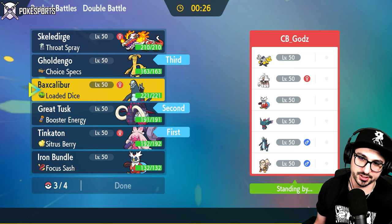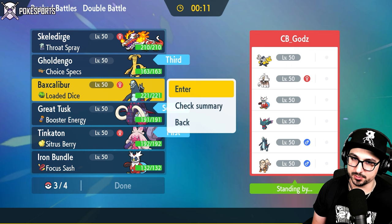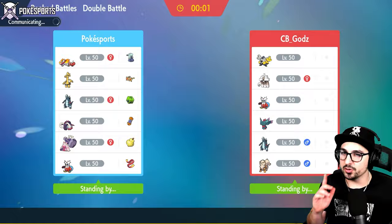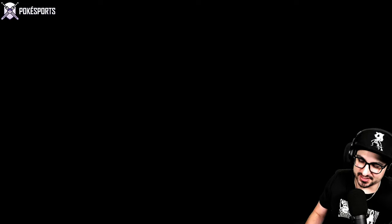Do we need a Skeledirge here? Because Skeledirge would do pretty decently into this team. It's between Iron Bundle and Baxcalibur - I think Bundle is the smarter play, so I'm going to go Bundle. There will be a time and a place for Bax, but right now against Rank 10 is not it. It's going to be a spicy battle regardless. I'm sure my opponent is going to take me to my limits and I'm going to try to take them to theirs.